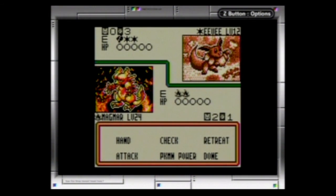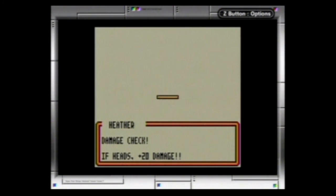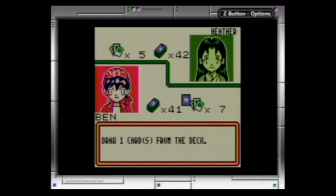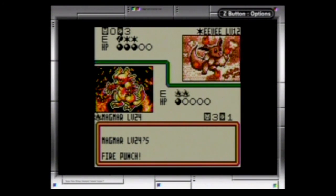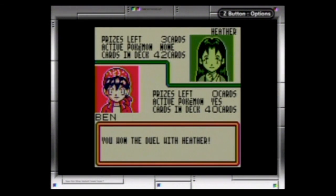We're gonna have to hope that Eevee doesn't keep doing Tailwag. I pretty much won this battle — that was even faster than Brittany, I think. Attack, attack, attack — Fire Punch, Fire Punch. And there you go — there's beating Heather. I can't believe I could lose.